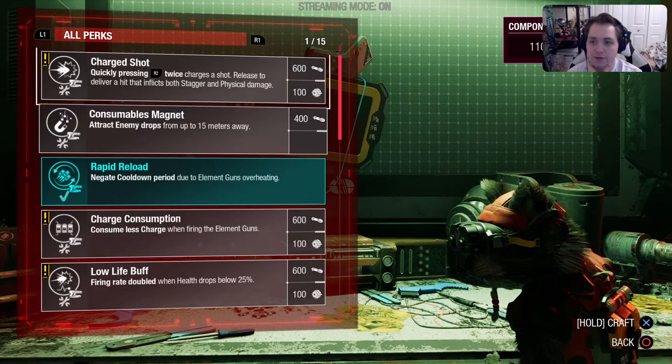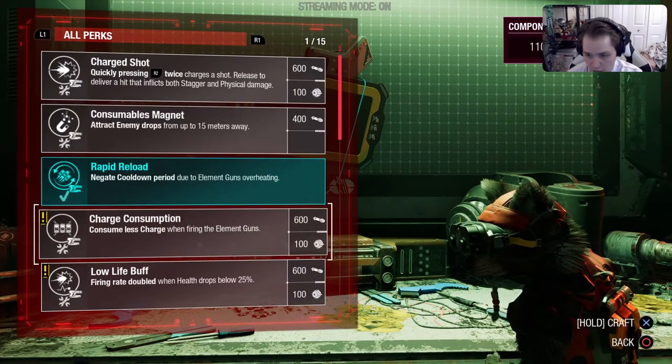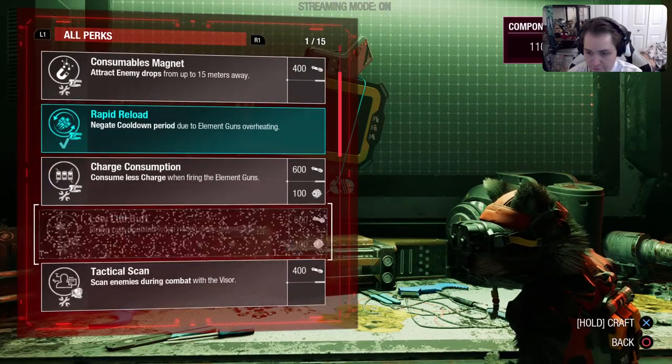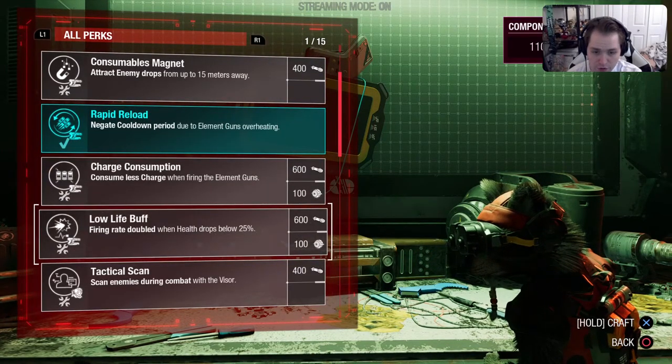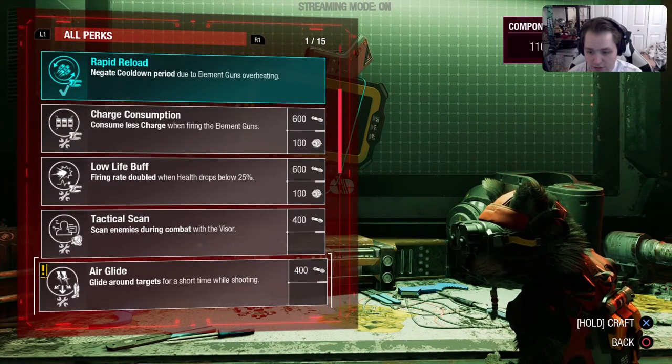So I can make this and they want me to. I hold X and then they'll give me that. But I have a lot of stuff. So now it's rapid reload. Let's go through everything else. Attract enemy drops from 15 meters away. Quick charging shot — quick pressing R2 twice charges a shot, release to deliver the hit. Consume less charge when firing the element gun. Fire rate doubled when health drops below 25%. Scan enemies during combat with a visor.